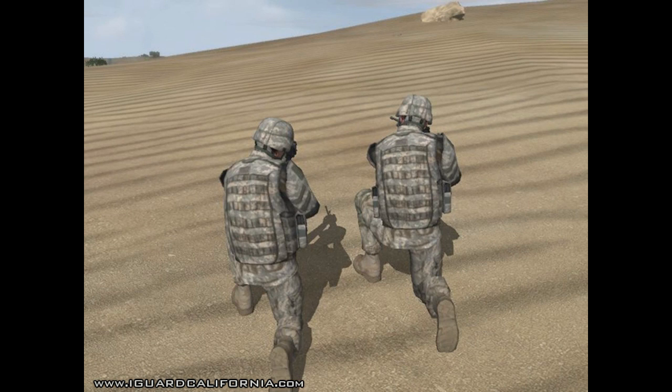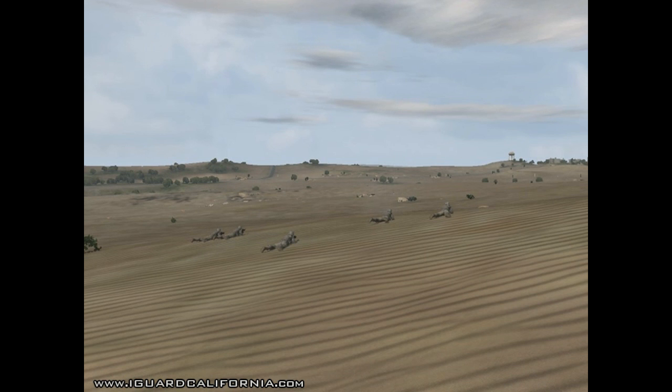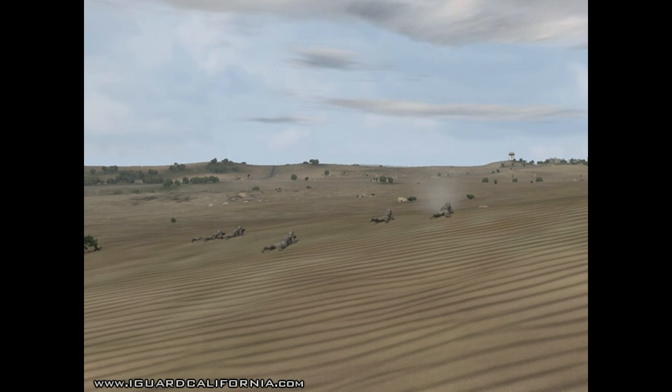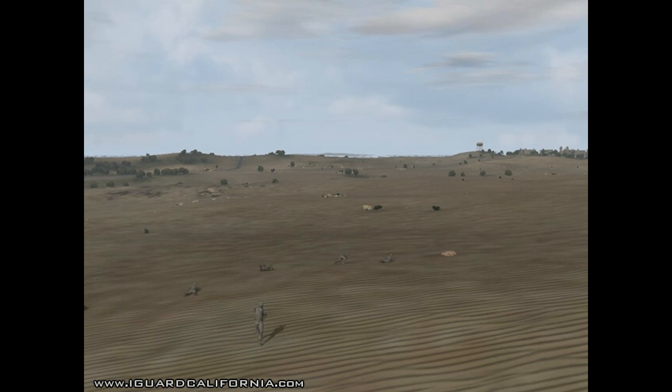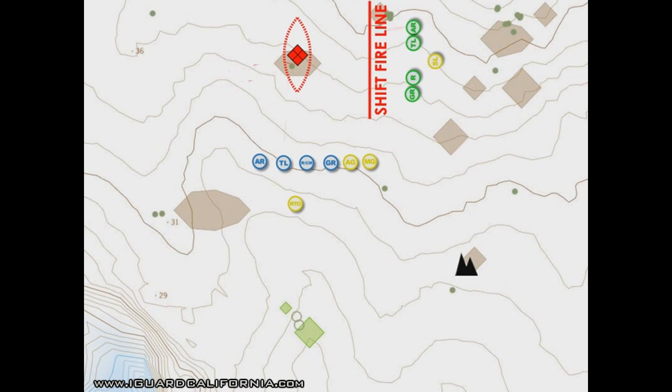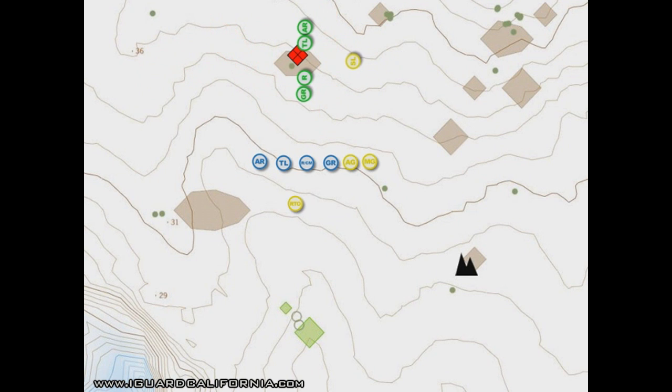We are assaulting due west — that way. Stay between the bottom edge and the top of the hill. The enemy is just over that hill. Keep moving, keep firing, stay on line. Bravo 1-1 Alpha, this is Bravo 1-1 — shift fire, over. Shift fire. Roger Bravo 1-1, fire is shifted. Bravo 1-1 Alpha, lift fire. Bravo 1-1, this is Bravo 1-1 Alpha, fire is lifted.